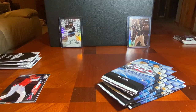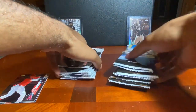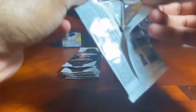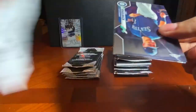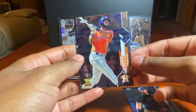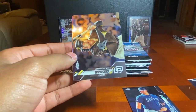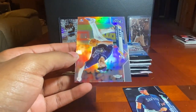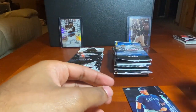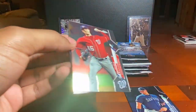All right, all our packs are open. Another Dan Vogelbach, another Yordan — I'll take a Yordan all day — Trent Grisham, and a refractor of Brendan McKay, that's not a bad rookie right there. He's the two-way guy from Duke, he can bat too, so that's going to be a good card in the long run.